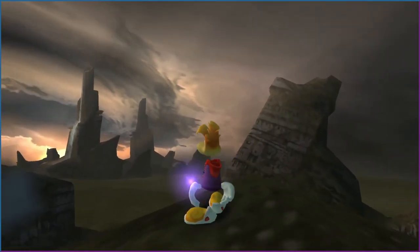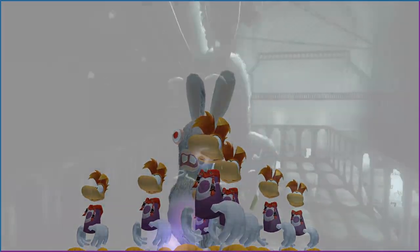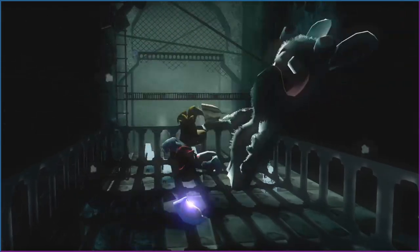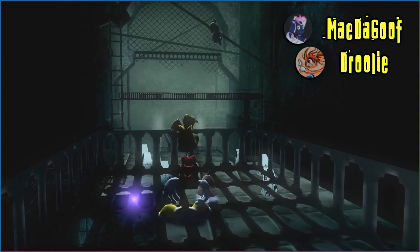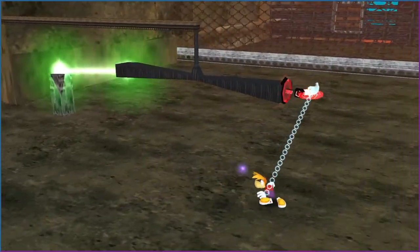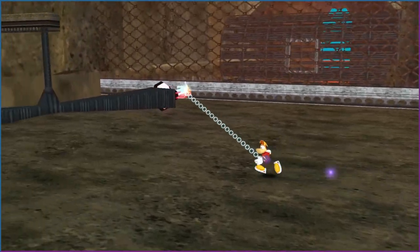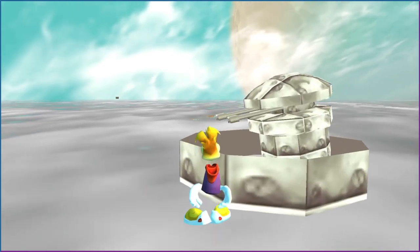In our last Rabbids prototype video, we took a look at mostly surface-level content. Since then, the prototype's active following has become more familiar with the build and its tools. Two of their most active homebrew devs, Mayda Goof and Drooly, have spent the last while patching it up to restore various functionalities. Thanks to their efforts, we're now able to access a number of previously inaccessible maps, some of which have been slightly modified to include concepts and mechanics that you wouldn't otherwise see.